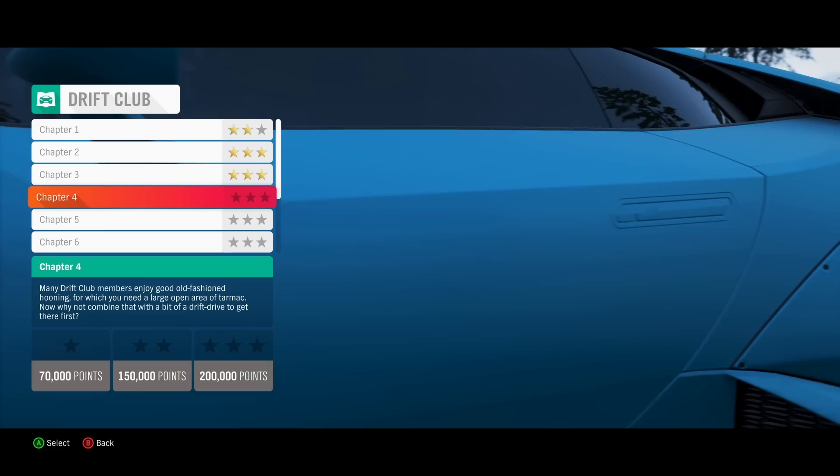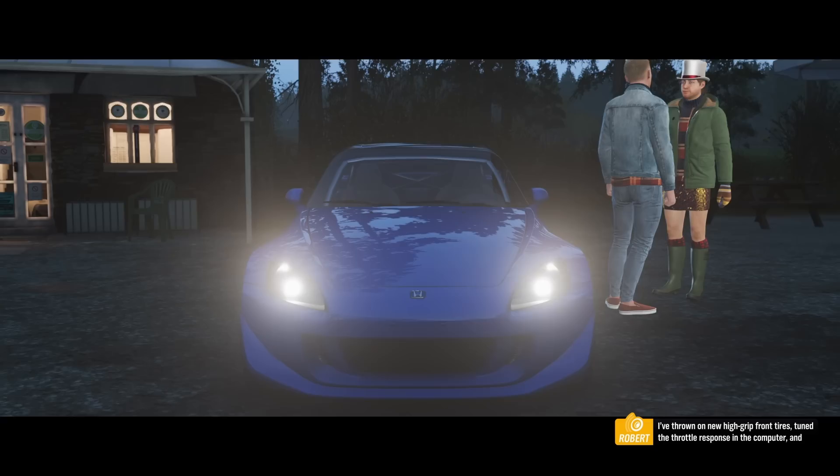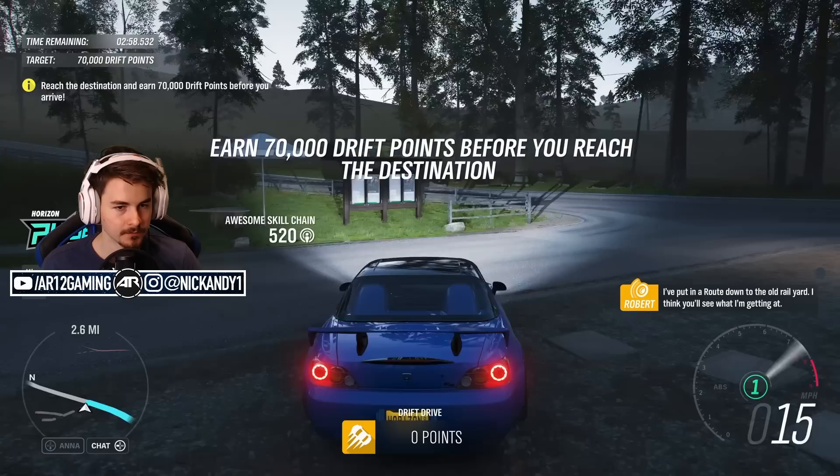There's a nice spot on the way up to Edden Brother Drift Club. I've thrown on new high-grip front tires, tuned the throttle response in the computer, and lowered it on firm springs. I'm putting a road down to the old rail yard - I think you'll see what I'm getting at. This guy talks so goddamn much, he just doesn't shut up.